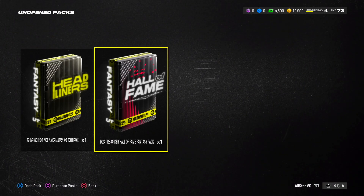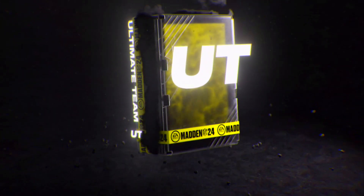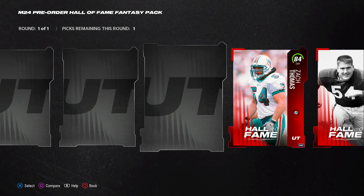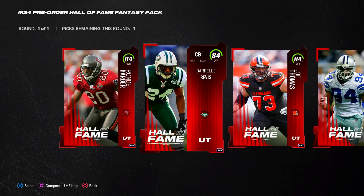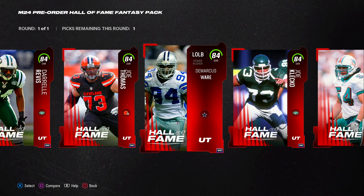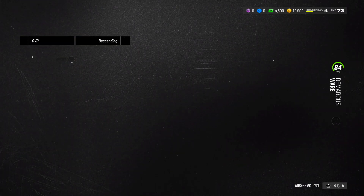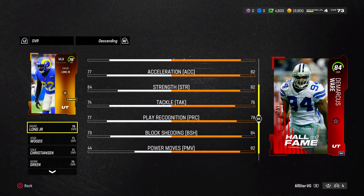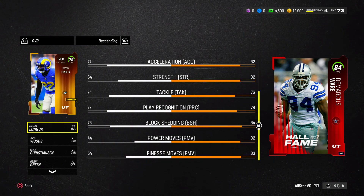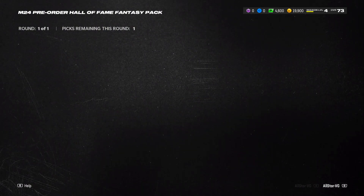Let me know what you guys are doing in Madden 24 first — I'm gonna be bringing you guys Superstar Mode content, Ultimate Team content, everything. We also got the Hall of Fame pack. We got Chuck, Howie, Zach Thomas, Klecko, Ware, Thomas, Revis, and Barber. I'm gonna go DeMarcus Ware — he has the best height, speed, block shed, and power moves. Comparing him to my silver starter David Long Jr., Ware has 84 block shed, 82 power move, 83 finesse move, and 83 speed. Really low tackle and play recognition, but he should get after the passer pretty well.